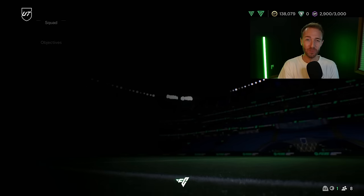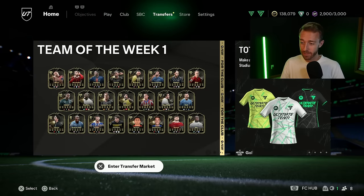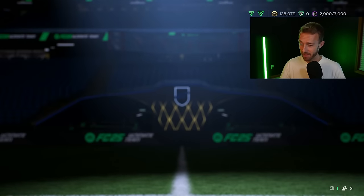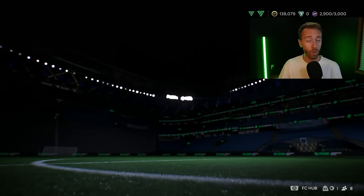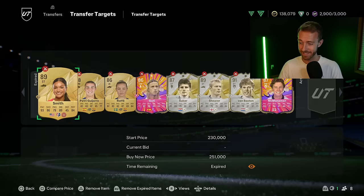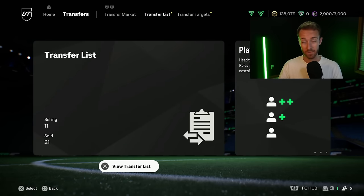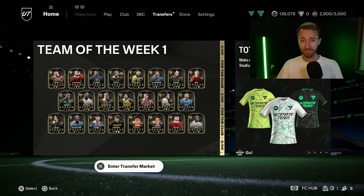Hey guys, it's Nate aka The Foot Accountant and welcome back to the channel. As we're all starting FC25, we need coins to buy players for our teams, try players out, maybe buy some fodder for SBCs, or even do a paid evolution. Today I want to talk through a bunch of different trading methods you can use all year long in FC25, but especially right now at the start of the year. Let's get straight into the methods with the under 10,000 coin low budget methods.